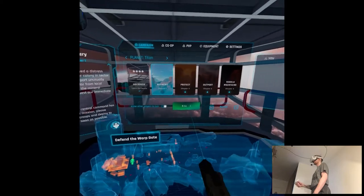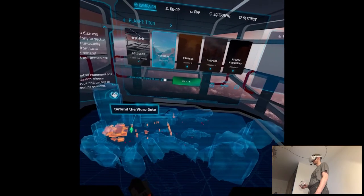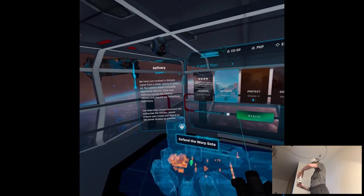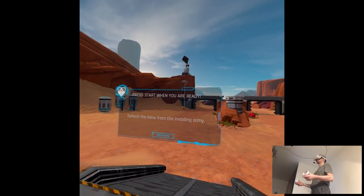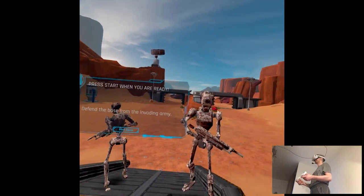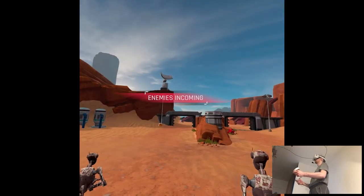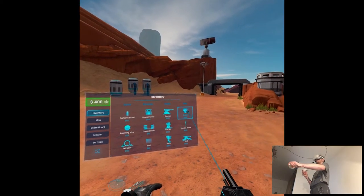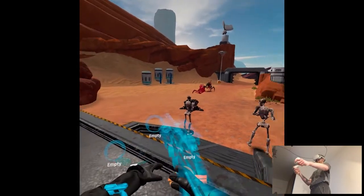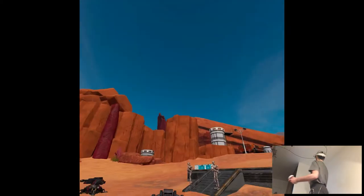We've just received a distress signal from a minor colony in Sector 24. The settlers report unusually aggressive behavior from local life forms outside the mineral refinery and request immediate assistance. The Federation's Central Command has authorized the mission — prepare your troops and deploy to the planet as soon as possible. Thank you for coming so fast, Guardian. Ever since we discovered these crystals, the aliens have become more and more aggressive. We need to protect the warp gate while we extract the last pieces and send them to the Federation. I teleported two combat droids to help you defend the warp gate — you can request more units from the inventory menu. They're coming. Commander, I'm detecting flying enemy units approaching — I suggest you spawn some anti-air turrets from your inventory.